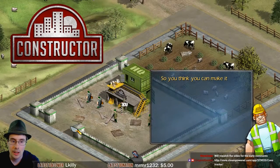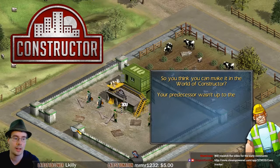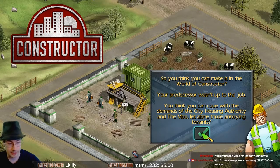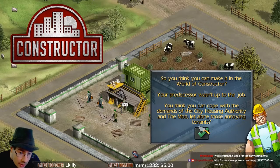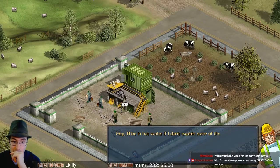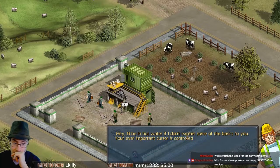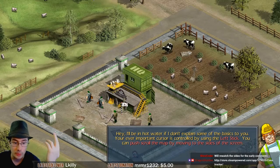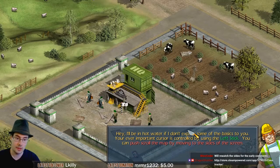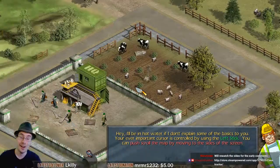The game asks: 'So you think you can make it in the world of Constructor? Your predecessor wasn't up to the job — you think you can cope with the demands of the City Housing Authority?' Well, I have a much better hat than he does. There's no 'no' option so I'm going with yes. The tutorial narrator says the cursor is controlled by using the left stick — but I'm using a mouse! It's a strategy game. I'm gonna use a mouse. What are you talking about?